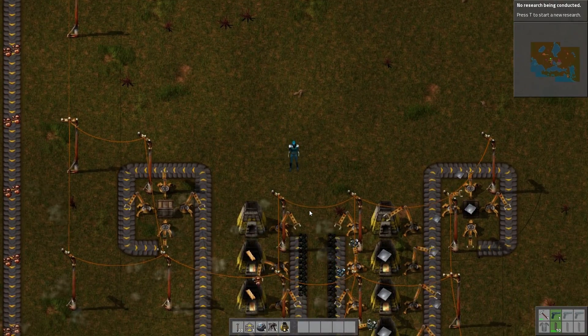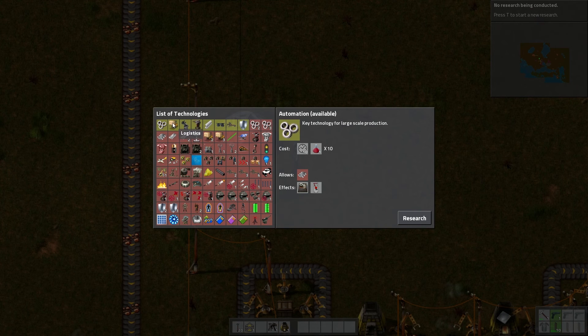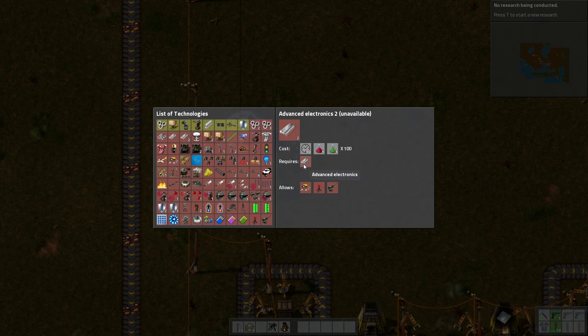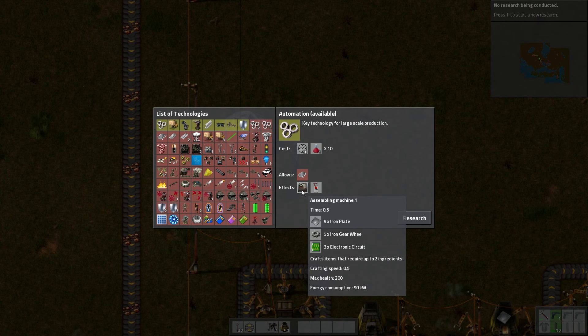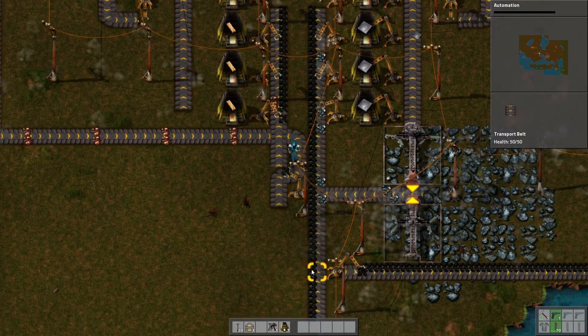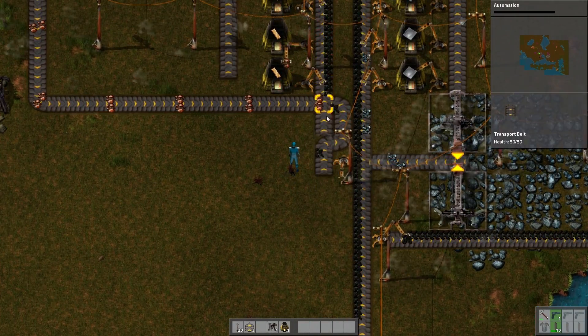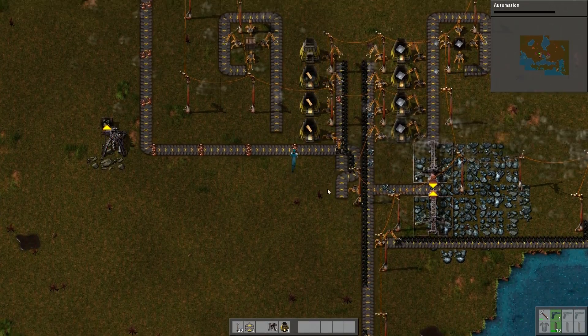This part will be about the basics of research and automation. We will set up a lab — this is where you start researching stuff. You can do optics, get the lamp, then branch off to lasers. A lot of these are not available yet. Advanced electronics needs electronics first, which needs automation. Automation is one of those key things you need — you get the assembling machine and the long-handed inserter, which helps you do things like a central coal column with iron and copper on the outsides.